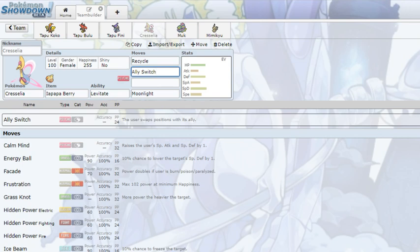It's almost like using Follow Me to redirect an attack. Ally Switch with plus-two priority is basically like Follow Me in a way — it adds another level of mind games. I think we might see Ally Switch Cresselia a lot more, because in tandem with Recycle you could just keep switching positions and force your opponent to guess what's going to happen. Cresselia with Ally Switch is a very interesting, very versatile move addition.